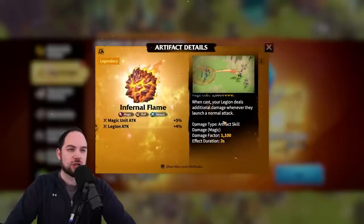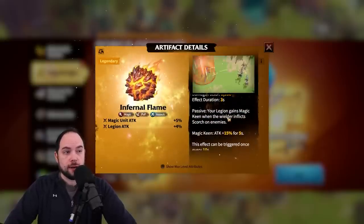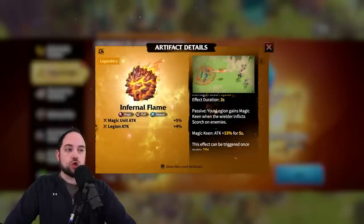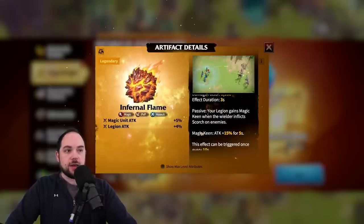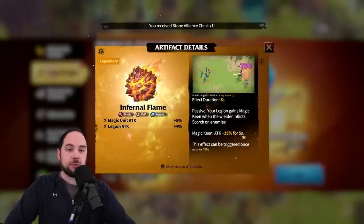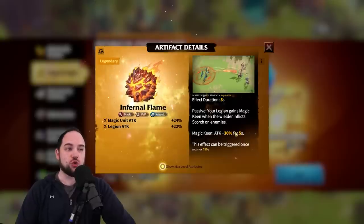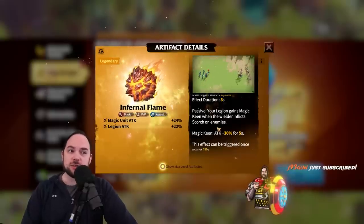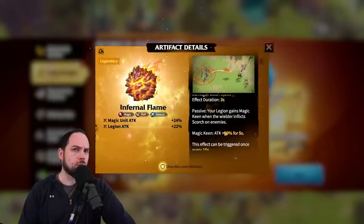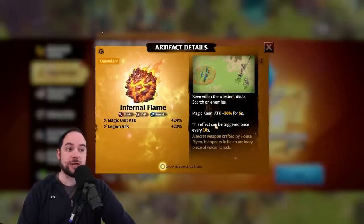You may notice this is actually much less damage than other artifacts like the Phoenix Eye. But there is more — there's a passive effect here. Your legion gains magic keen when the wielder inflicts scorch on enemies. Magic keen increases your attack by 15% base for five seconds, and 30% when maxed for five seconds. 30% more attack is really good. This seems really good for a normal attacking situation, like rallies and garrisons, but not so great for just general fielding. And this magic keen passive effect can be triggered once every 10 seconds.